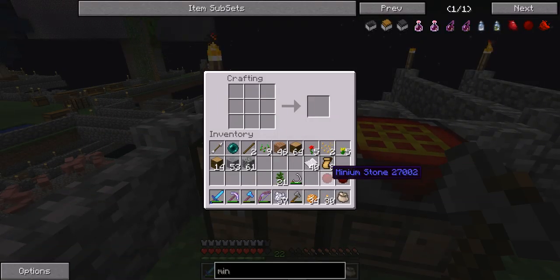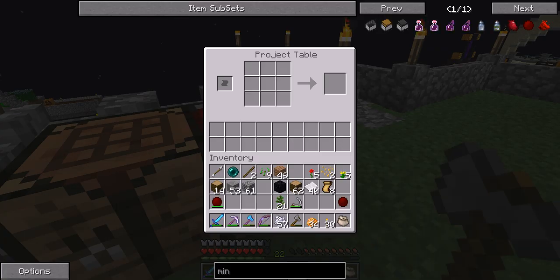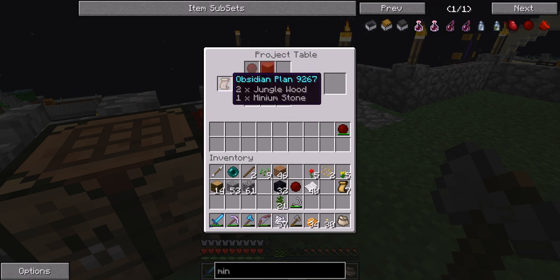Now we want to use one of these to create obsidian. Now we are going to take this one - we actually didn't need to create that obsidian, sorry, but we are going to need that later on. Now place one plan here and save it. Perfect. I want to keep it clean because now it will be clean in the inventory. So now we can place the jungle wood there and get obsidian. Perfect, from obsidian.